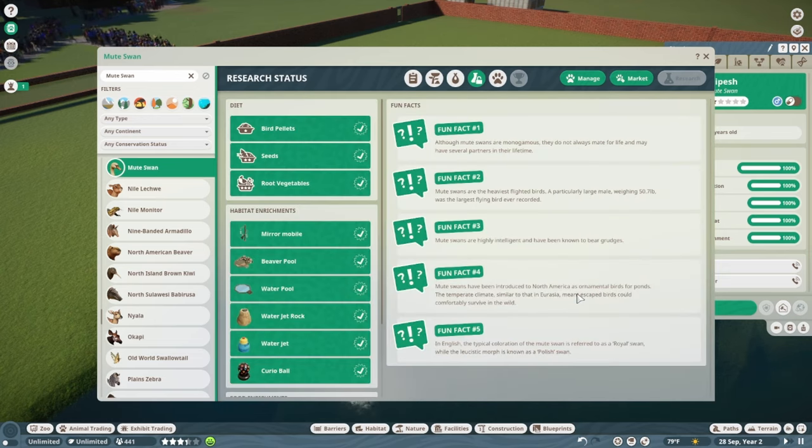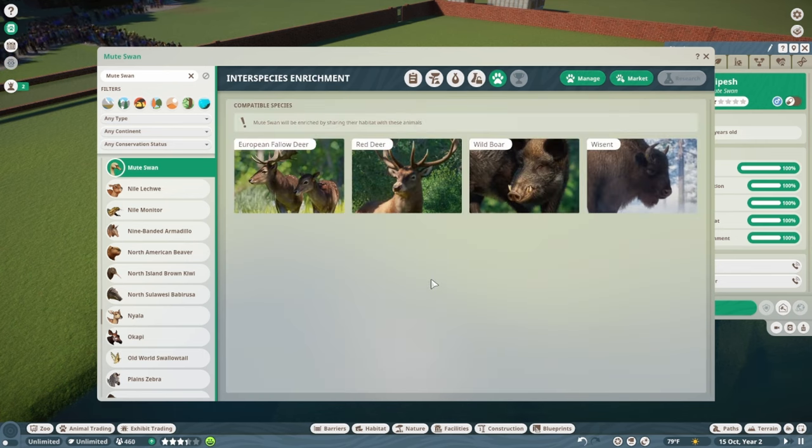Fun facts: although Mute Swans are monogamous, they do not always mate for life and may have several partners in their lifetime. Mute Swans are the heaviest flighted birds — a particularly large male weighing almost 51 pounds was the largest flying bird ever recorded. Mute Swans are highly intelligent and have been known to bear grudges. They've been introduced to North America as ornamental birds, and the typical white coloration is called 'royal swan,' while the leucistic morph is known as the 'Polish swan.'